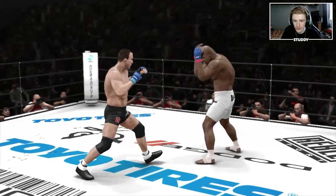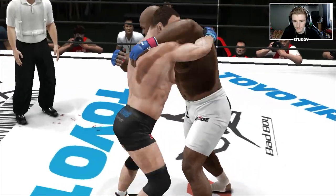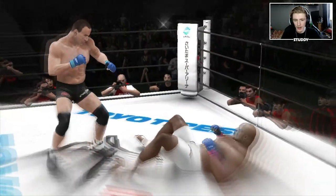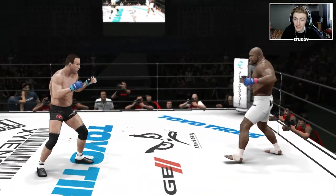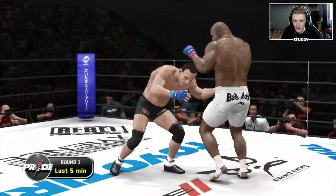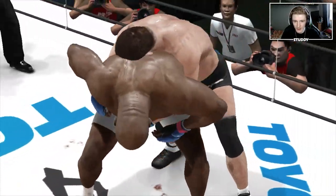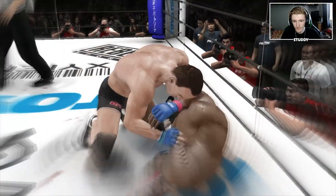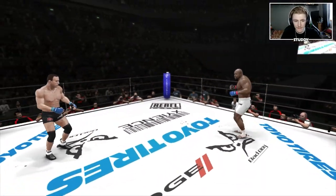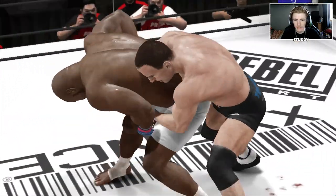Look at him, he's exhausted. That hurt him, that hurt him though boys! Look at him — what are you gonna do, Sap? You're tired, boy. You're a big boy and you're tired. You stand no chance against Coleman. It's brutal, I love it. He thought he was gonna give me that hook — I don't think so, baby.